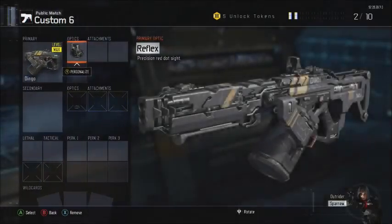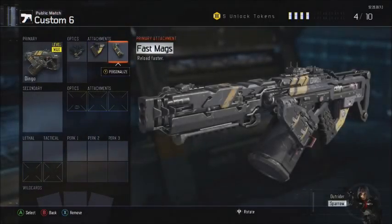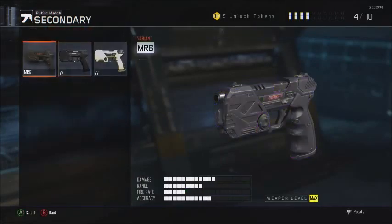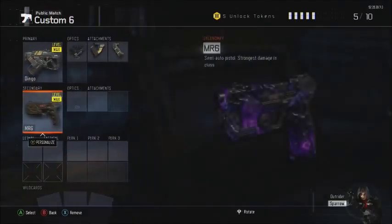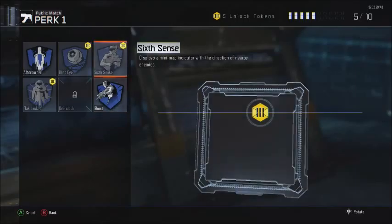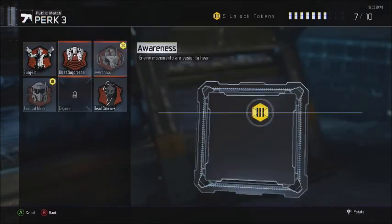Starting off by putting the ELU side on, quick draw, and fast mag. I basically have the same perks and attachments for every single class — LMGs will all be the same. I'm gonna put on Ghost once again, fast rounds.